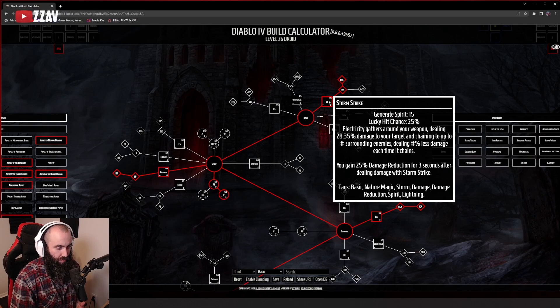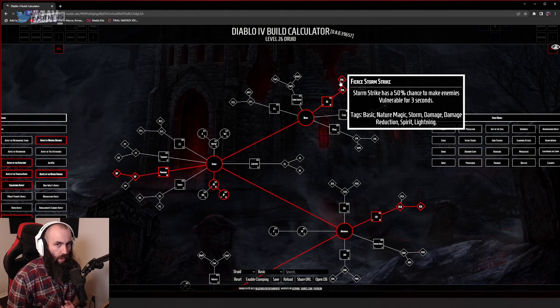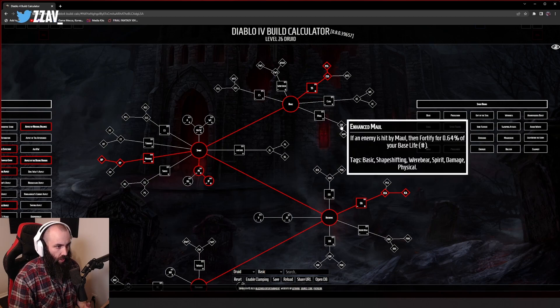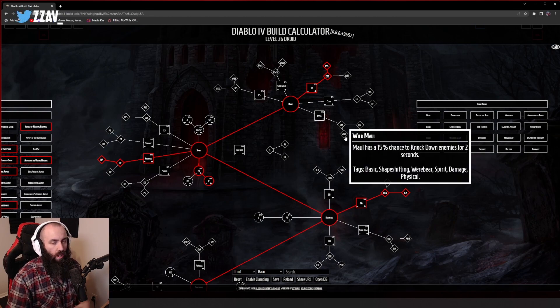Storm strike gives you percent damage reduction on hit, has a multi-target aspect, and with its talents has a chance to immobilize enemies and apply vulnerable — very important things: one provides CC, the other a debuff making enemies take more damage. Your other option for full bear is maul, which puts you in bear form right away. It's a cleave AOE attack that at the first point grants fortify on all hits, and can either increase AOE size or provide a knockdown chance.